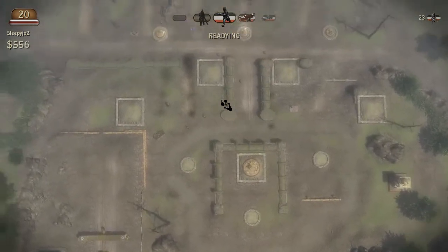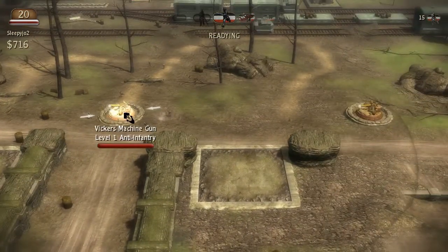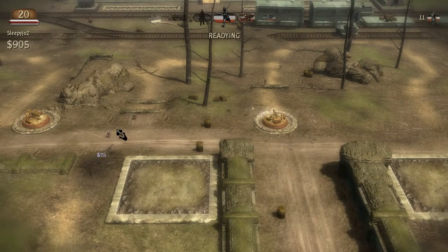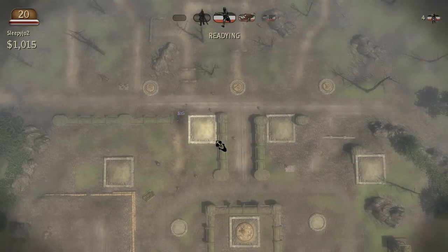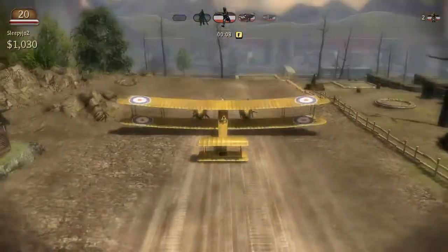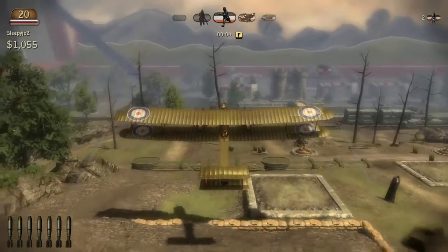I can't snipe it because the sniper does basically zero damage to emplacements. In all honesty, you should be controlling your emplacements for the first couple waves. Go ahead and grab the Vickers, army bomber again, and try again here.